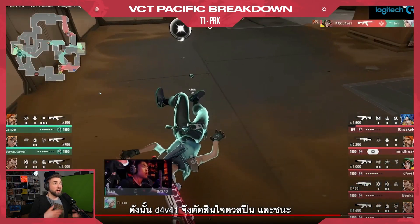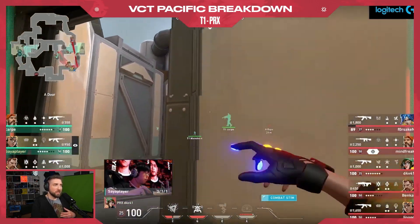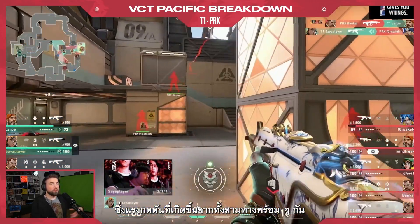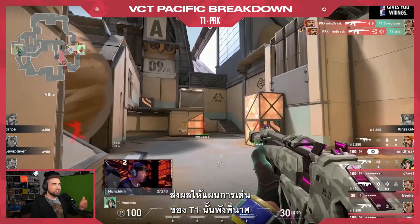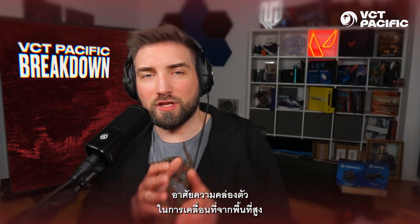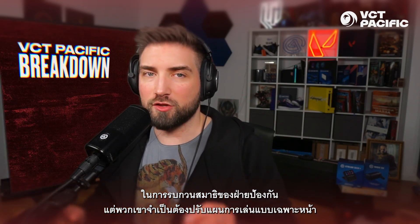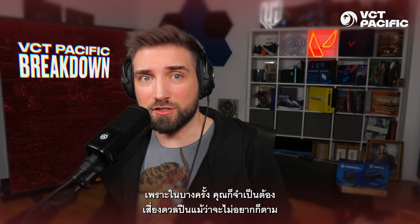So Davai takes the gunfight and wins it, enabling the entire push through down Sands. Now you can see Davai also makes sure no one is peeking through Ropes. All of this pressure happening simultaneously from three different directions completely wrecks T1. Even though Paper Rex were relying on the duelists to use satchels from the elevated area and bunny hopping to distract defenders, they had to change their game plan — and it was really successful, because sometimes you just have to take the gunfights that you don't want to.